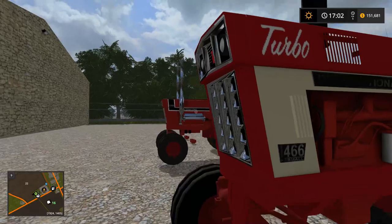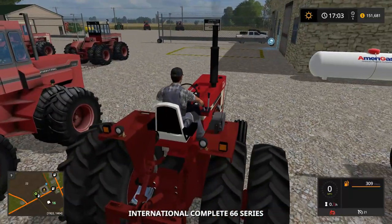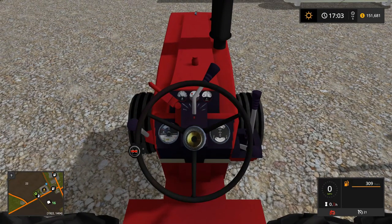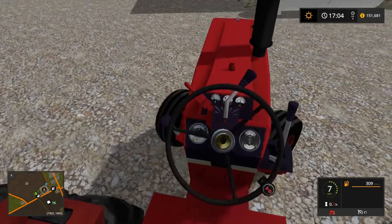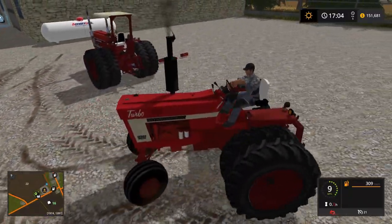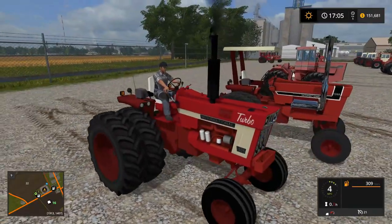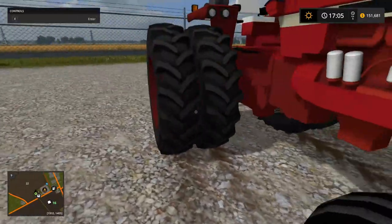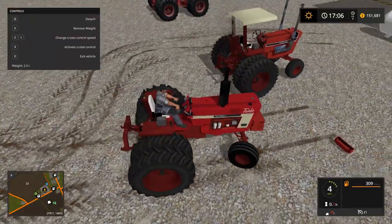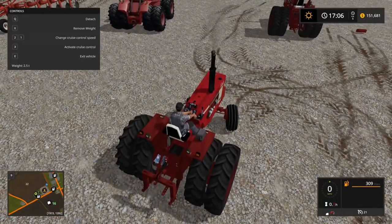Let's look at the 1466 — again looks good, with slightly different gauges, nicely done. We've got the weights here too. It seems like there should be actual weights visible on the tractor — there's an 'add weight' function. There we go — now we've got weight. And yes, the front end definitely feels a little more tippy without the weights on.